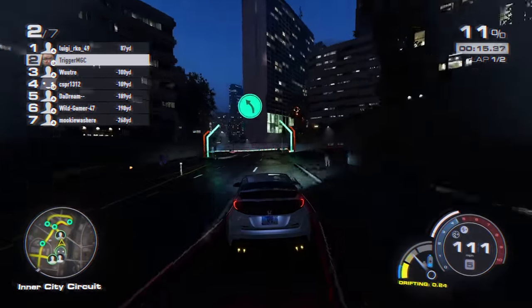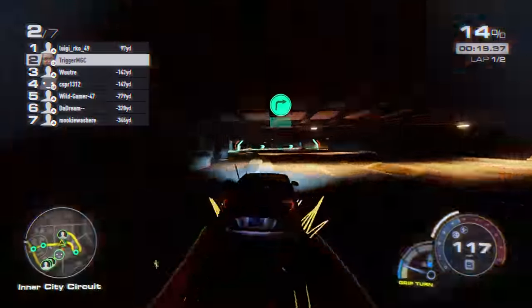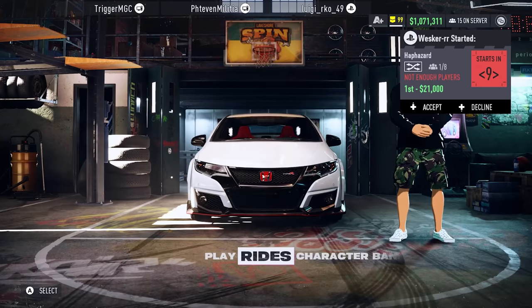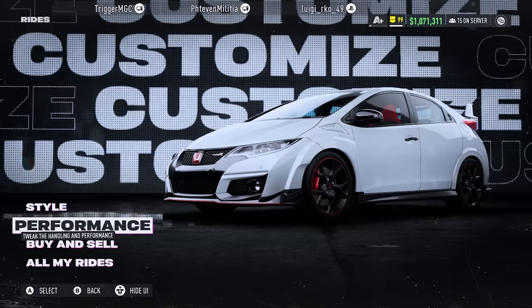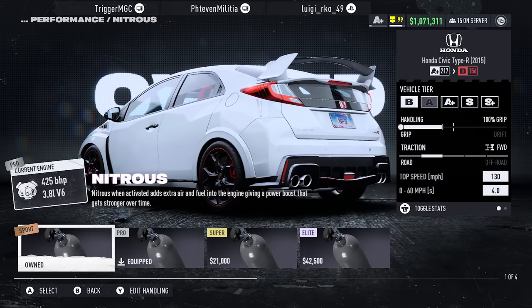The good news is I was able to figure out how to fix this build if it somehow tweaks out on you. So first, let me show you the remedy. Once you are done with your build, check the rating — it should be at the top of B. If it isn't, simply change the NOS and then change it back.